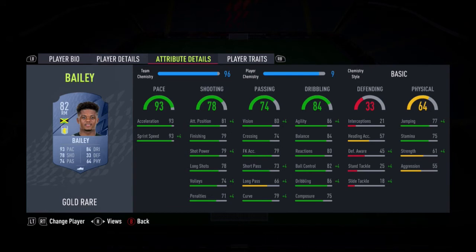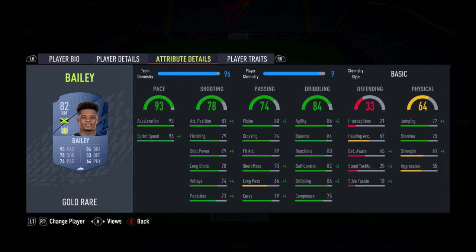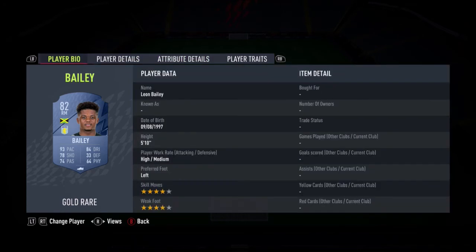Bailey looks sensational as well — just like Lucas. A lot of people prefer the left-footer on the right side to cut in, and finesse shots are OP this FIFA, so people might go Bailey above Lucas. But both are really good. Really good pace, agility and balance and dribbling. And he's 4-star, 4-star again.